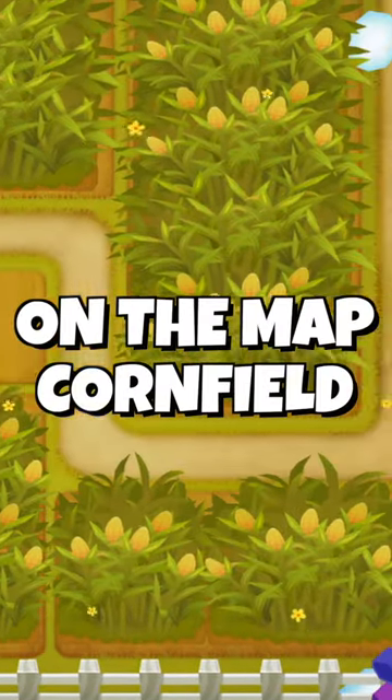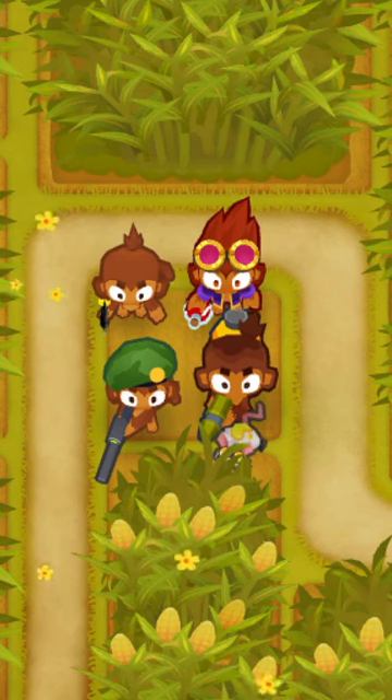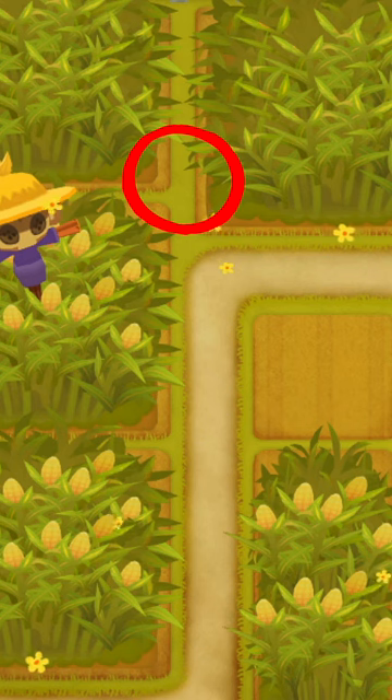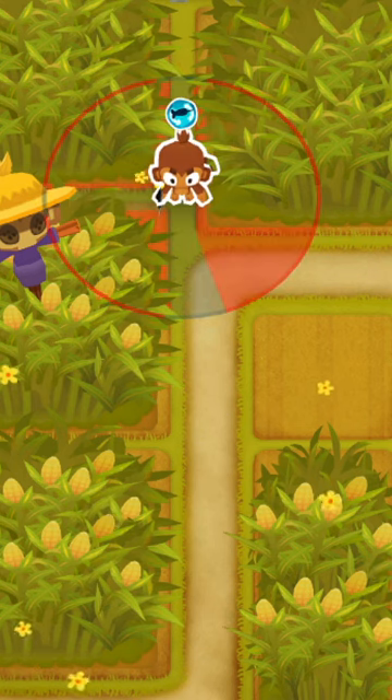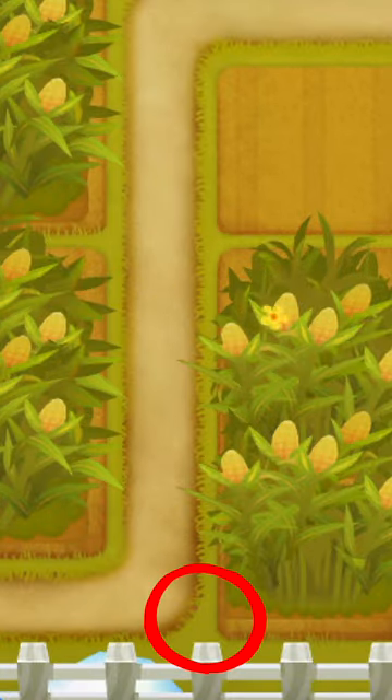There are three secret placement spots on the map Cornfield, but you can only fit towers with small footprints like the dart or the alchemist, for example. The first spot is above the starting square to the left, in this sort of intersection, but it doesn't exactly reach the track all that well and is not a particularly useful spot — unlike the second one, which is right next to this corner.